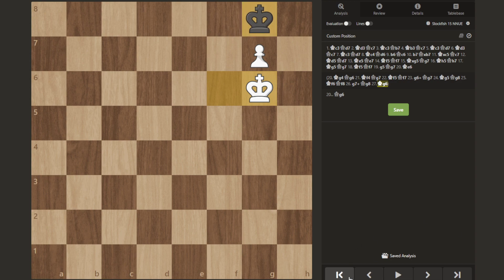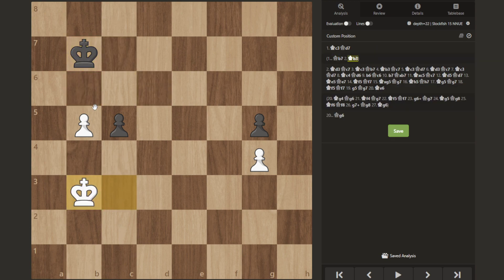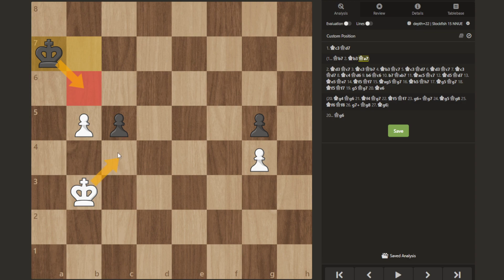So that's essentially the idea: white always maintains touching their mined square but never steps onto it, and black always maintains their mined square, never stepping to it. The easiest way for black to draw is to stay within the realm of their mined square. If white ever steps forward to a mined square, black steps to theirs and wins the pawn — so you can never touch the mined squares.